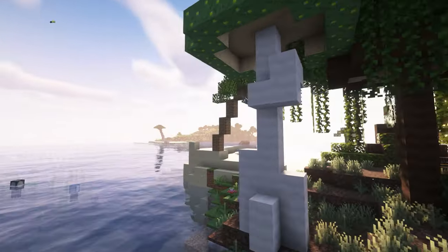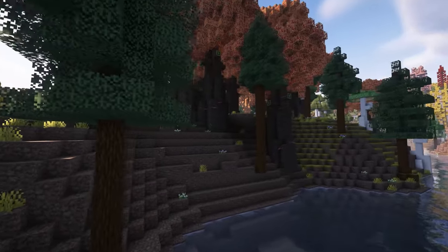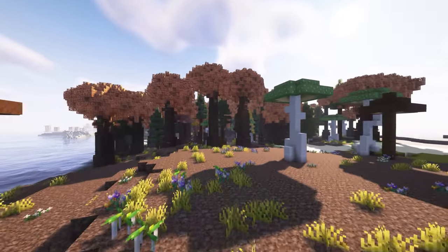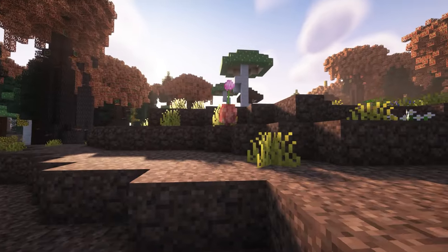Even these mushroom trees are so pretty. This is just a little island of it. This biome is called a Weepin Witch biome and it's so pretty — look how cool this is. It gives off so much witchy vibes.